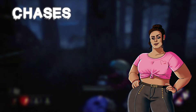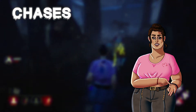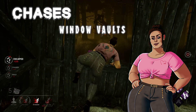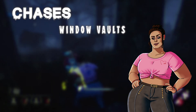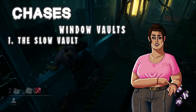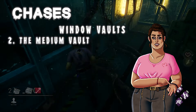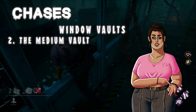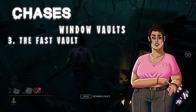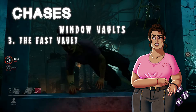During a chase as a survivor, there are two key mechanics that will help you make distance and escape: window vaults and pallets. Window vaults are peppered throughout the map in many locations, and survivors can vault windows faster than killers can. At a window, you have three different vault types: the slow vault, where you are not running and vault a window — slow vaults do not generate a sound; the medium vault, where you are too close to the window when you vault it — medium vaults make noise and leave you open for a hit; and the fast vault, where with good positioning you can vault quickly and it's harder for the killer to hit you. Fast vaults also make noise. To do a medium or fast vault, you must be holding shift and running.